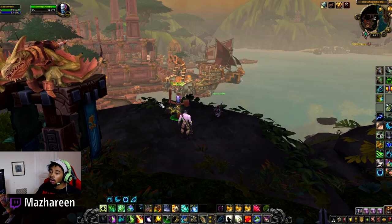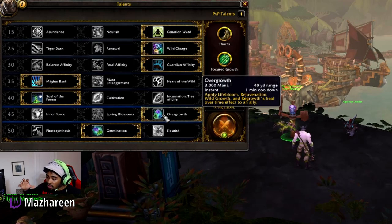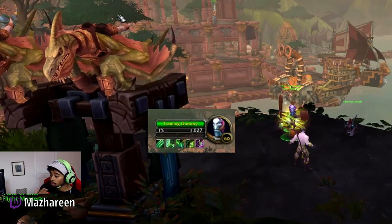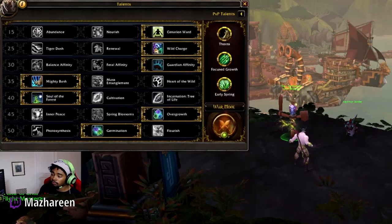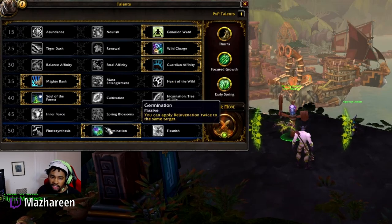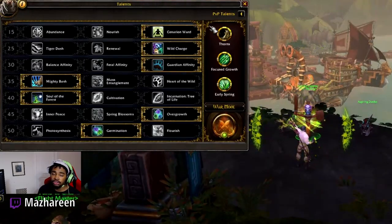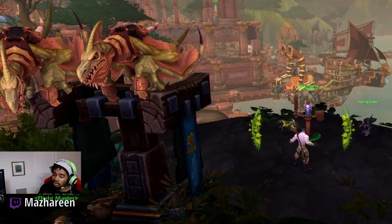Overgrowth is a move that wraps all your HoTs into one ability, so you can apply all your HoTs on a target with one button on a one-minute cooldown. This is effective for reapplying HoTs or putting them on a new target quickly versus spamming them all individually, which wastes a lot of mana. Germination allows you to apply Rejuvenation twice on the same target, giving you another version of Rejuvenation and increasing your overall healing throughput.